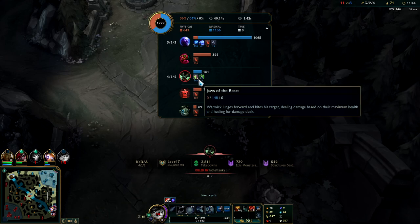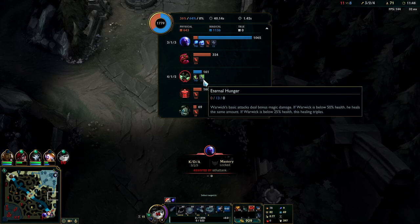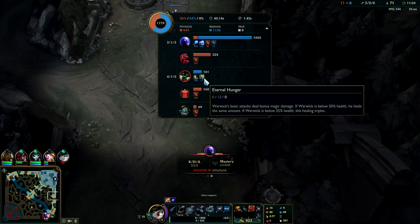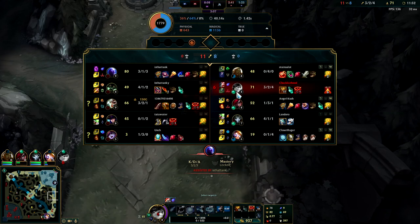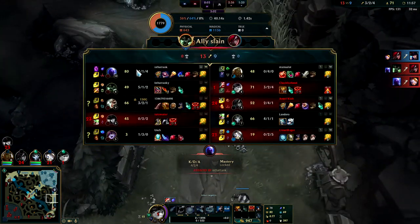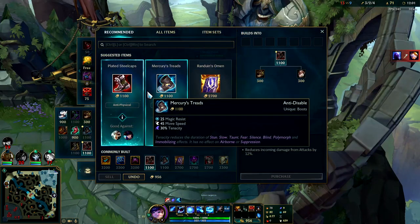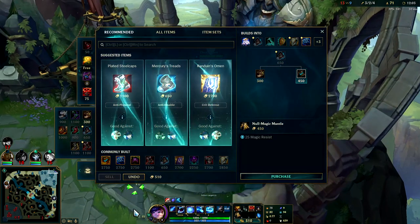Ryze is obviously magic damage, and you can see with Warwick as well — he does a lot of magic damage, every one of his spells: his Q, his passive, his R. So yeah, we have a lot of AP damage. I think the Merc Treads here are a really good option.